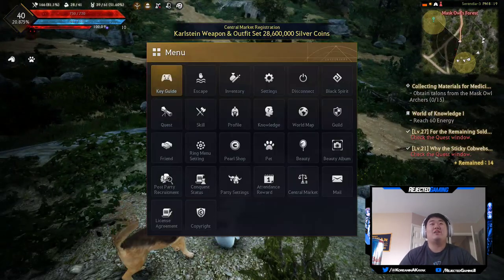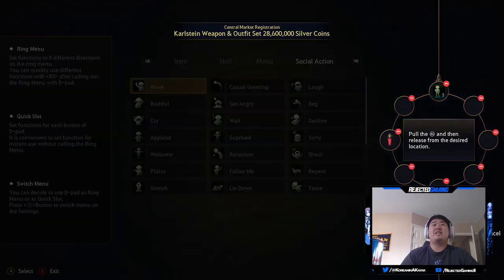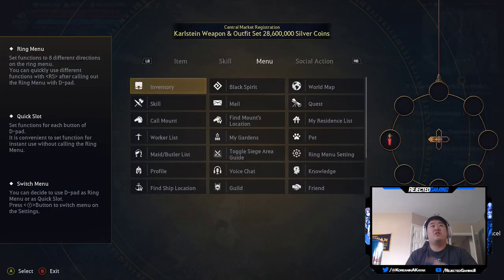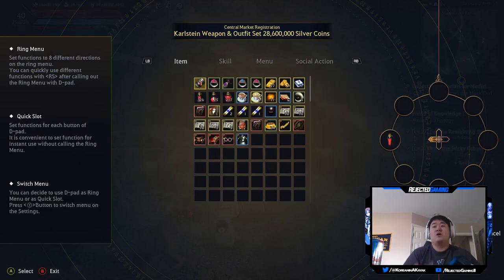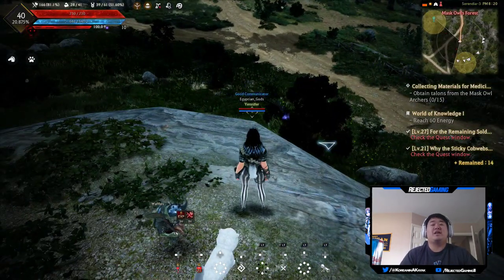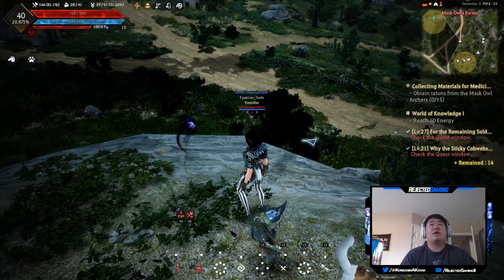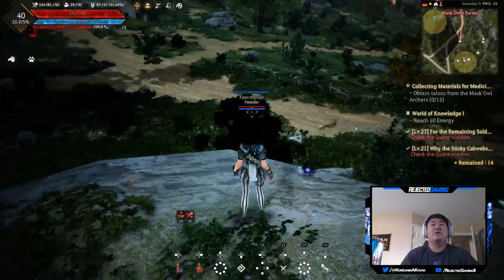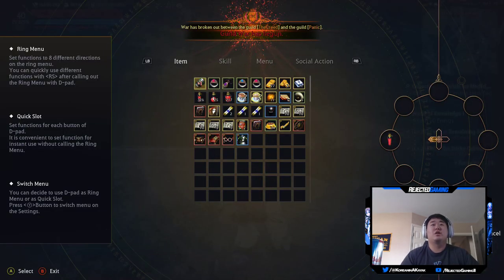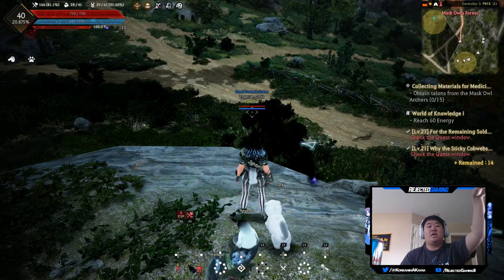I'll use emotes a lot more once I'm in the end game and interacting with more people, but that's how you equip those. Pretty much that's it — you can equip social actions, menus, skills, and items into your hotkeys. Right now my hotkeys are pretty basic and I haven't messed with them too much, but I thought I'd show you guys a little bit of the diversity you can have with your ring menu settings in case you didn't know. If that's going to do it, drop a like if you enjoyed, subscribe if you haven't, and I'll catch you guys in the next one — peace.